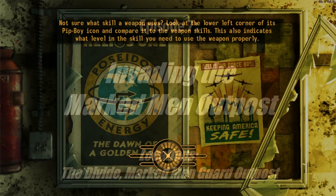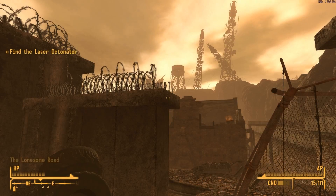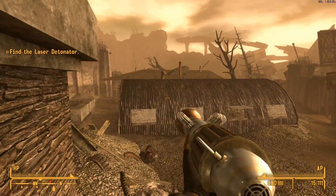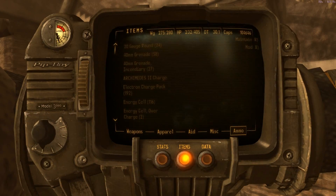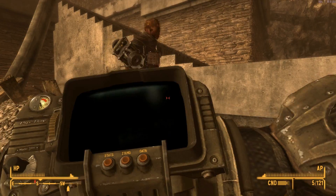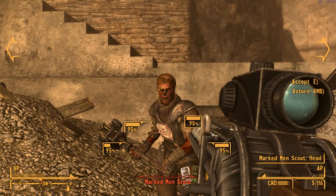Hello everybody! In the last video we explored the men's and women's barracks, and jumping in right here we'll see what lies ahead. There was a fight to deal with right away — let's try a weapon we haven't used much. Gauss rifle, come on — and yeah, shot to the head.